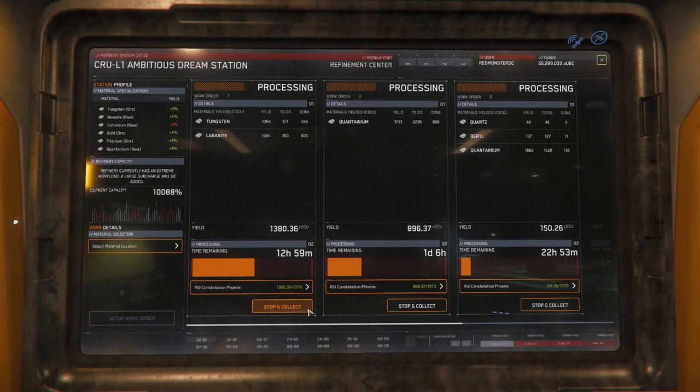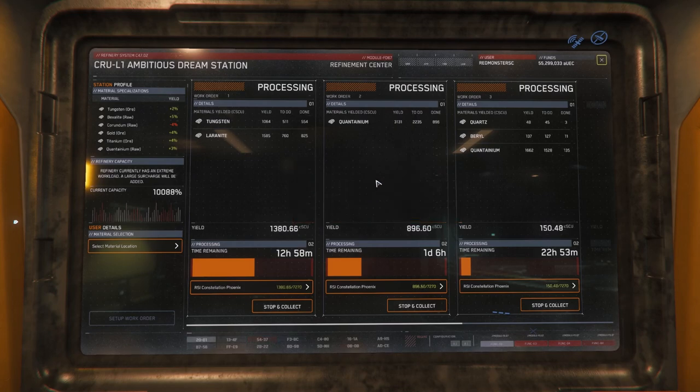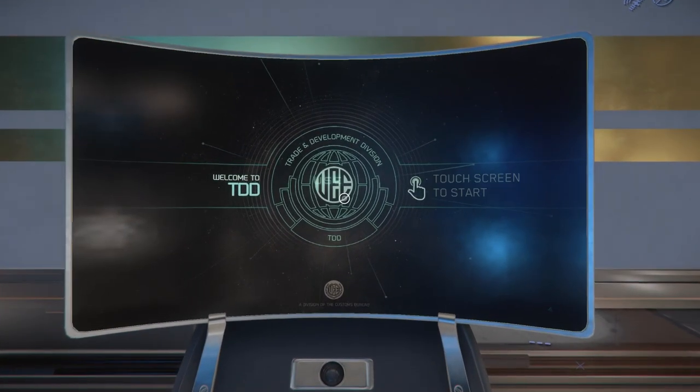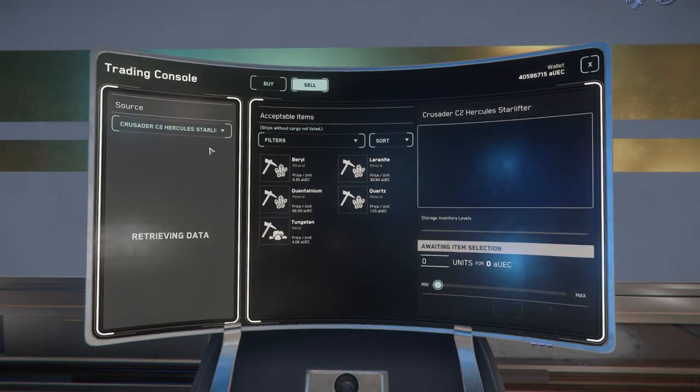When the refinery order is finished, you can transfer them into your cargo ship at this same terminal. Your cargo ship must be large enough to store a full processed order, and no, you won't be able to use the Prospector for transporting refined materials. With your ship loaded, you can then fly to one of the major landing zones and navigate the city to the trade and development division, where you can use the trade terminals to sell your refined material.